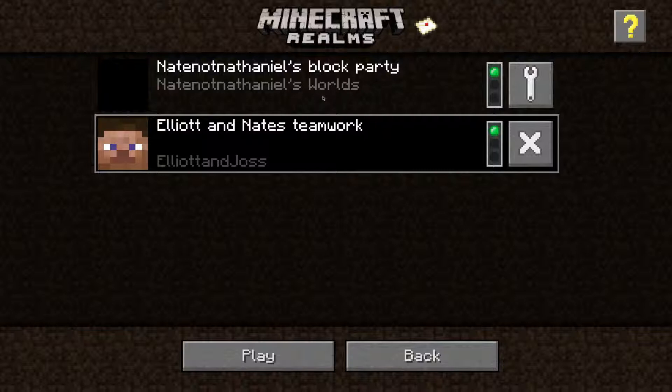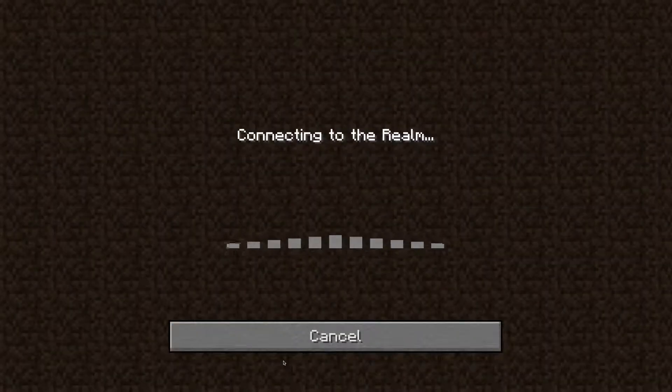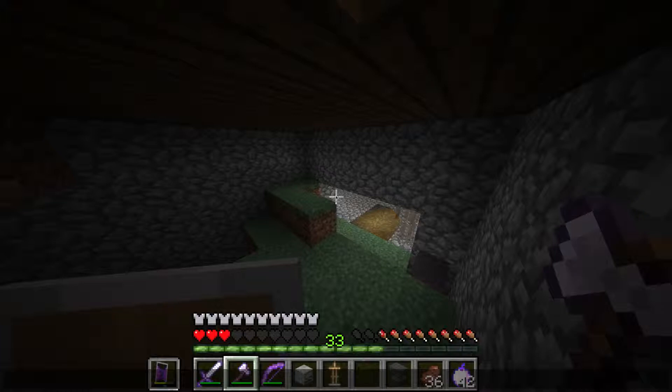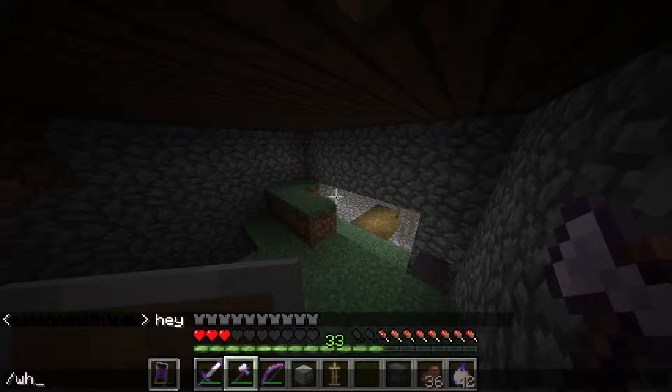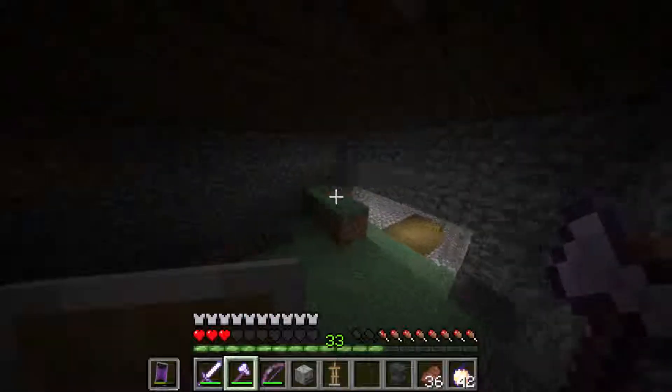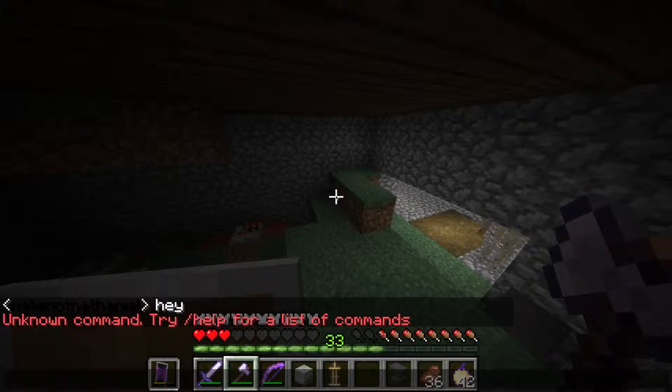How do you contact people in the game? As you can see here, if you go into the realm and want to type something, you press T and this bar will come up on the bottom. You'll be able to use your mouse and write something like 'hey'. And you can do commands by just pressing slash. You can view all of the chat by pressing T, which is how you open the chat.